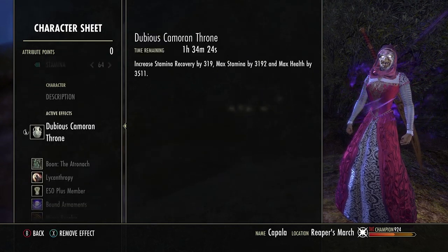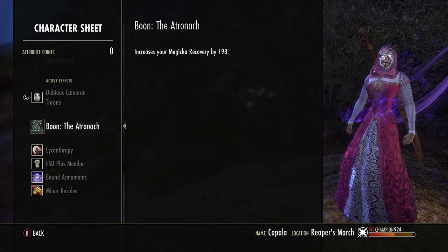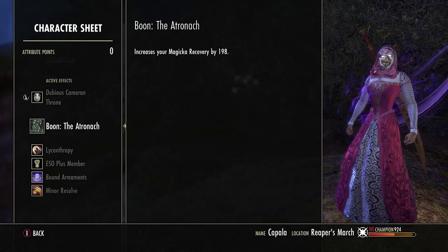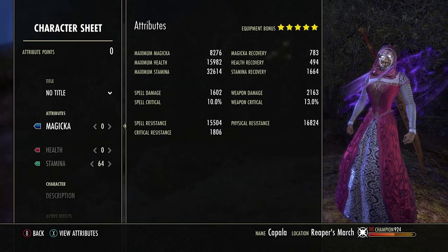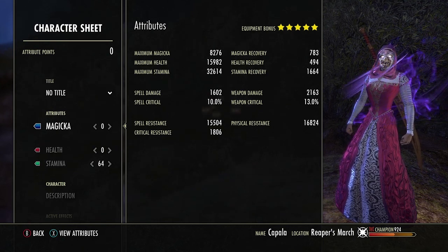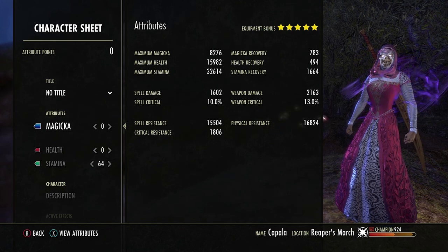We're an Orc. We run the Dubious Camoran Throne. I'm actually using the magicka recovery boon. I'm doing this instead of stamina recovery because we're a stam sorc — we generate lots of stamina via Dark Deal, and the extra magicka recovery allows us to Streak more often and Dark Deal more often, which is also used as a heal. I feel that magicka recovery is a little more beneficial than the extra stamina recovery. We're also a heavy armor build, so as long as we're landing our heavy attacks, we'll be fine with resource management.